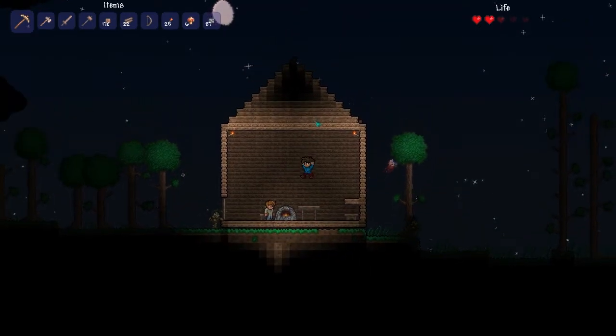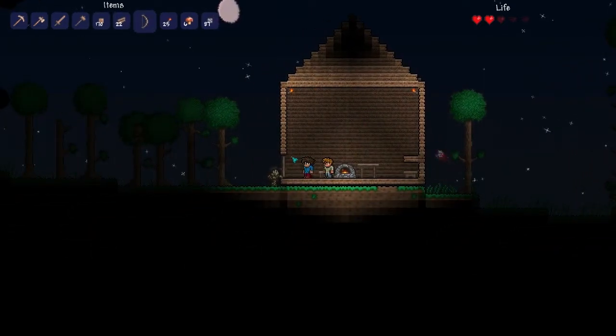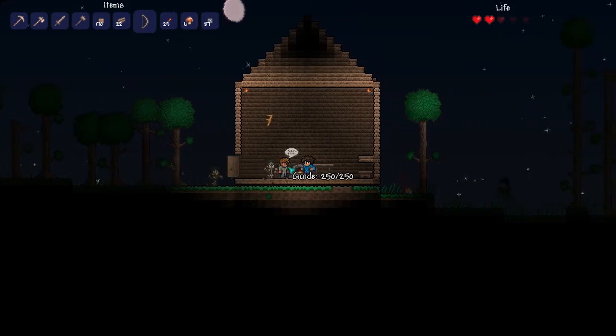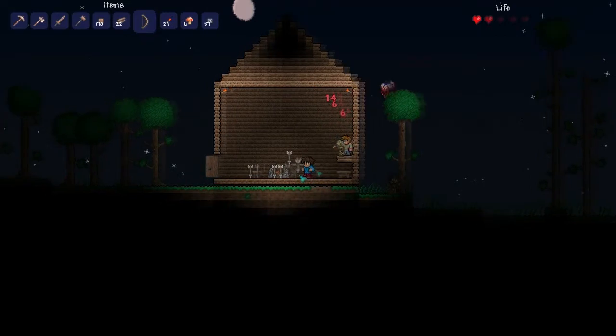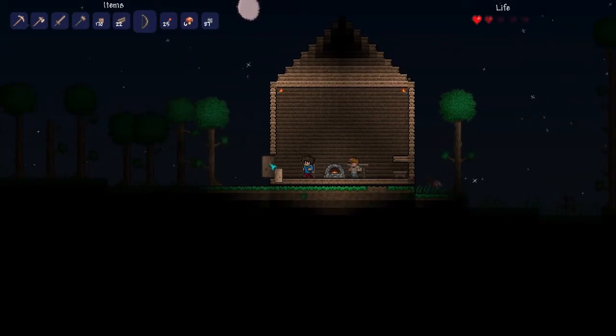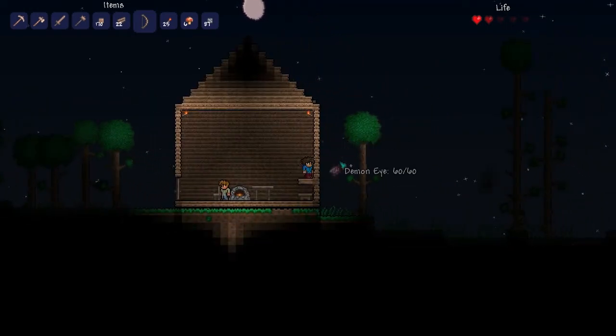So this will be my house and I'll deck it out — I'll pimp it out. Okay, we're going to kill a zombie real quick. Yes! That is how you do it. Last time I killed a demon eye after dying like four times, but I killed a demon eye.